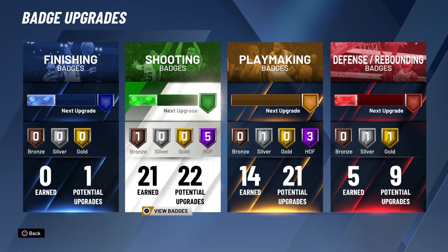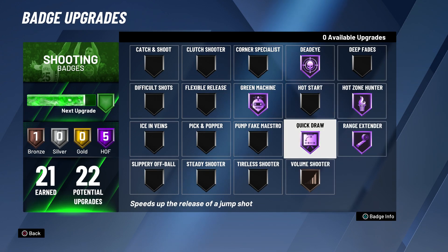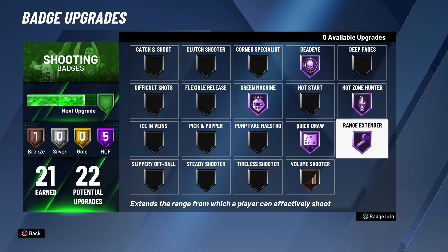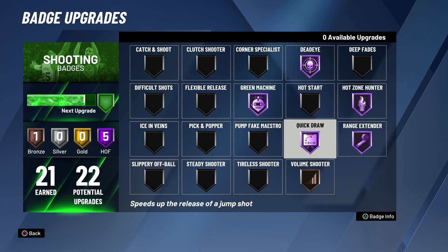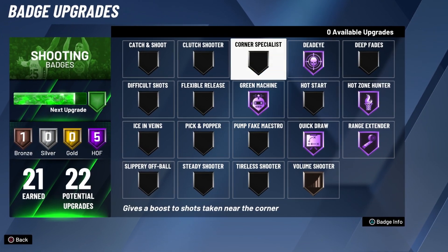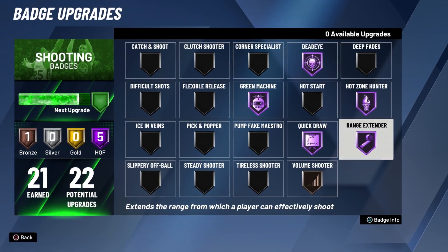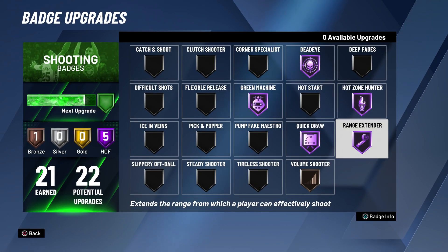Head over to your badges — this is very important. The first badge you want to equip is Quick Draw on Gold or Hall of Fame; that's a must before you get any other badge. Then you want to work towards badges like Range Extender, Hot Zone Hunter, Green Machine, Dead Eye, and the rest. If you want to watch a brief video on the best shooting badges in NBA 2K20, I'll leave a link in the description and a card on the top right of the screen.